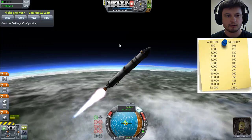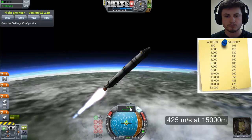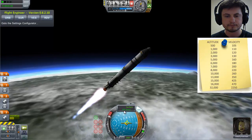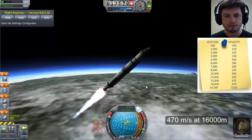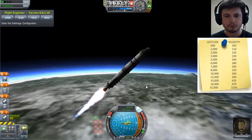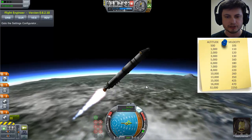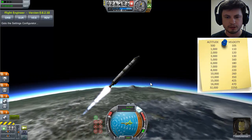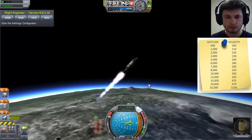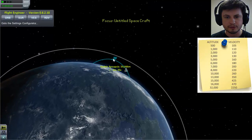At 13,000 meters I should be going 350; at 15,000 it's 425 — I'm just a little bit below that, so I need to increase speed slightly. At 16,000 it's 470 — perfect. At this point I can basically freely blast my engines. My second stage is about to run out of fuel, so I'm enabling my third stage.